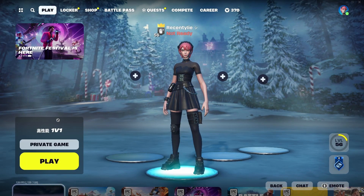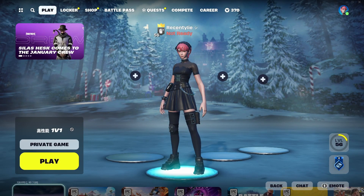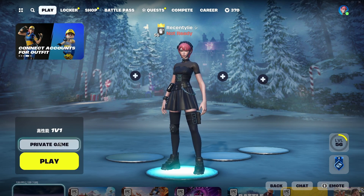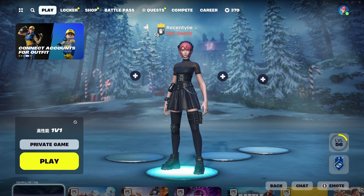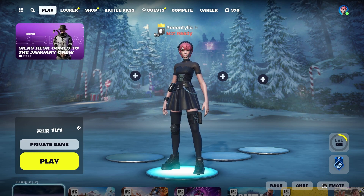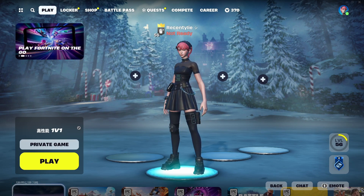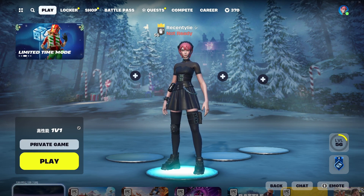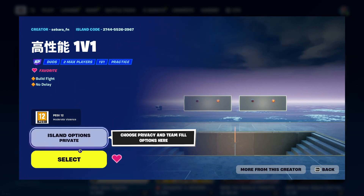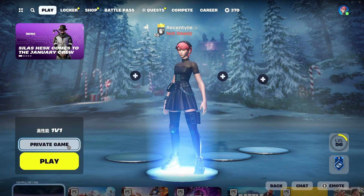For our first map we have 1v1, and you can do two things here: you can 1v1 some randoms, or you can just go and pre-build for yourself. Put it on private and then just go and pre-build. The point of 1v1 or just free building is that you get unlimited mats, so you can just pre-build as long as you want and warm up your wrist with pre-building and editing.